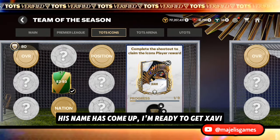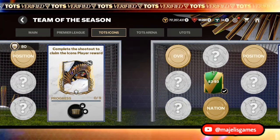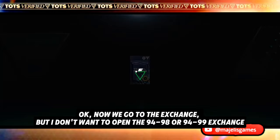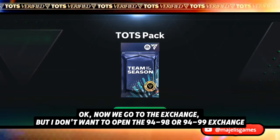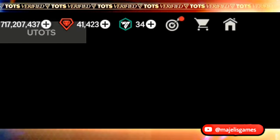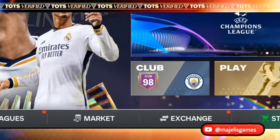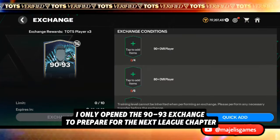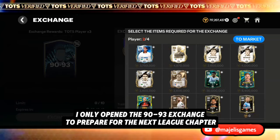His name has come up — I'm ready to get Xavi! I opened again, some progress. Now we go to the exchange, but I don't want to open the 94-minus-98 or 94-minus-99 exchange. I only opened the 90-minus-93 exchange to prepare for the next league chapter.